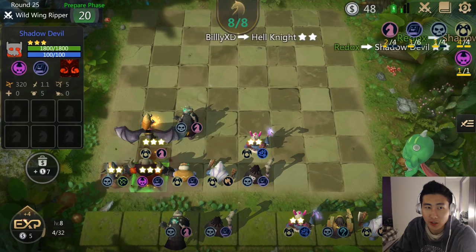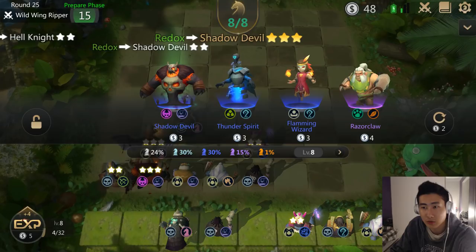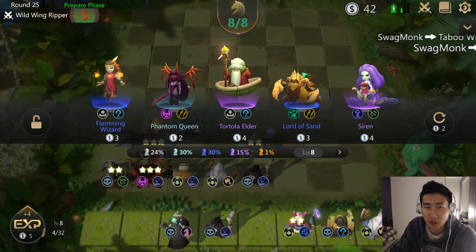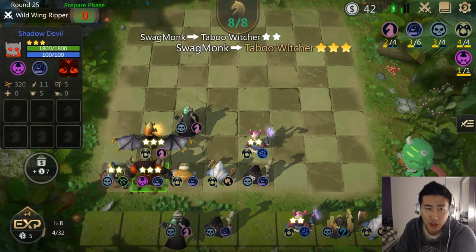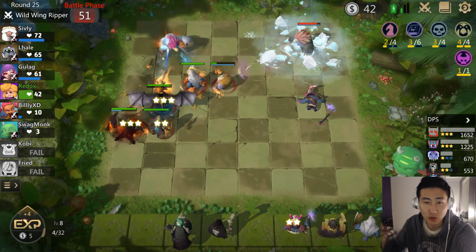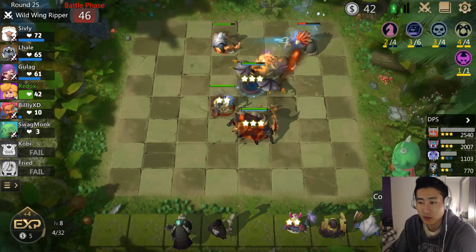Got the final piece to the Shadow Devil — we've got three two-star Shadow Devils, which means we got the three-star Shadow Devil! This is a neutral round, so I'll chill for a bit. It's all junk on the reroll. With my new three-star Shadow Devil I should be fine — he releases ten demonic energy waves, each dealing 250 damage to enemies in the path. Pretty good unit — the Shadow Devil does a ton of magic damage.